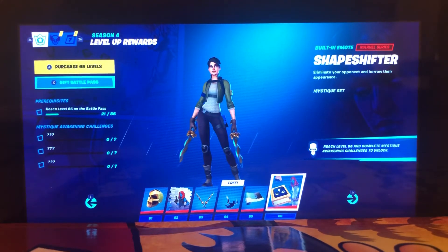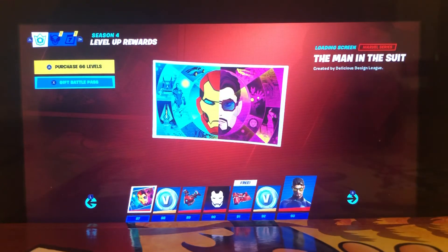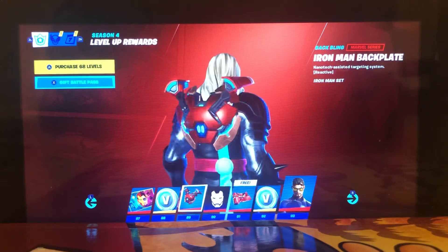That's actually pretty cool — so eliminate your opponent and borrow their appearance. Oh wow! So if I found someone running a Raider skin, I could just kill them and then — well, it's gonna be hard. Anyways, The Man in the Suit. 100 V-Bucks. Iron Man Backplate — I don't really care for that.